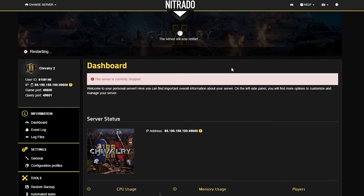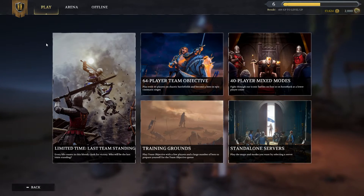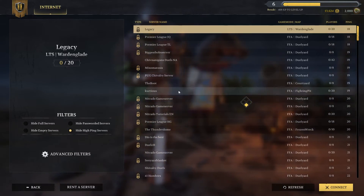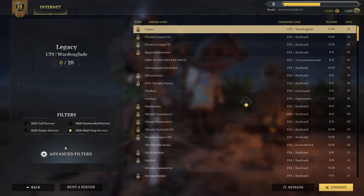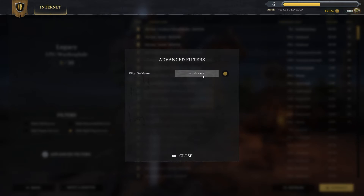Just a few moments later, your server will begin to restart and then you can head into your game and once the server is fully online, hit the play button, the standalone servers button, and then you're going to filter by the advanced filter setting which is filter by name. It's here that you can select the blacked out dot and then you can search up the name, again in this case Nitrata Tutorials English, and then you're going to close.